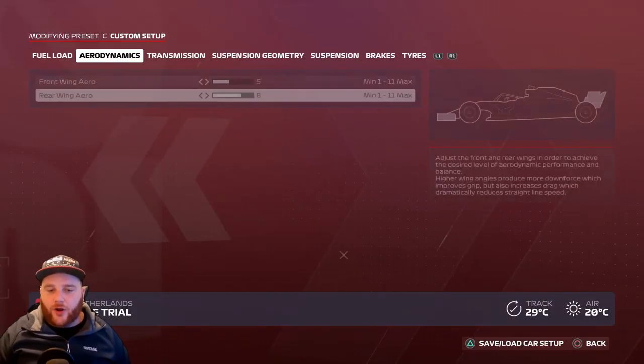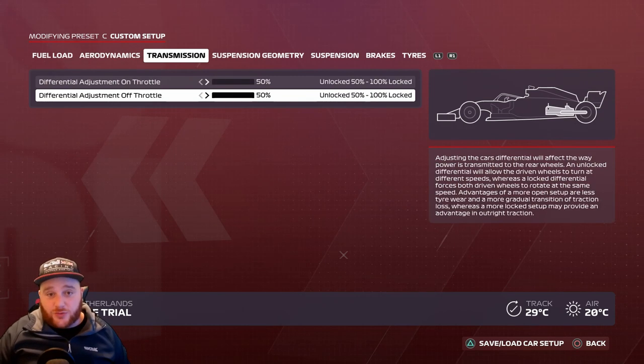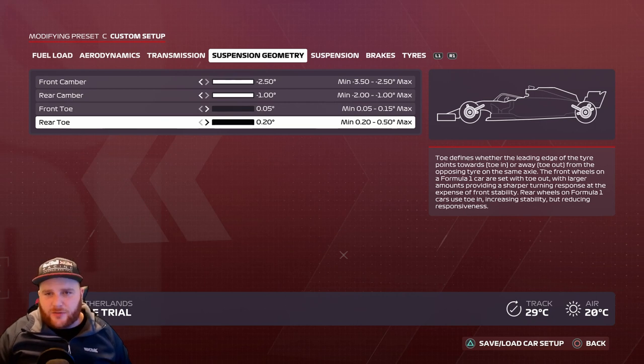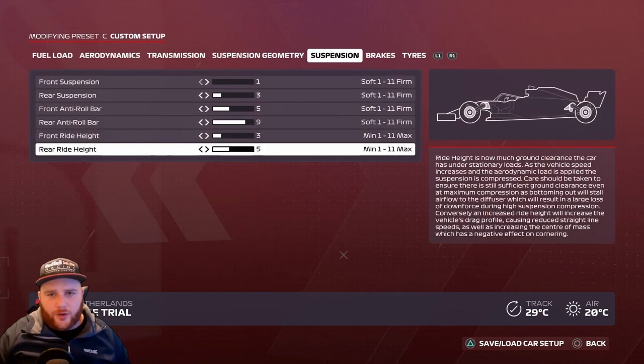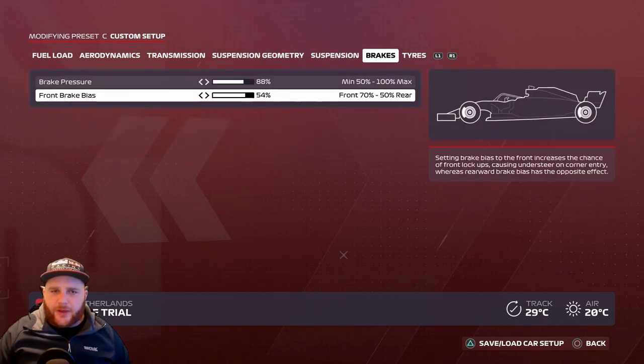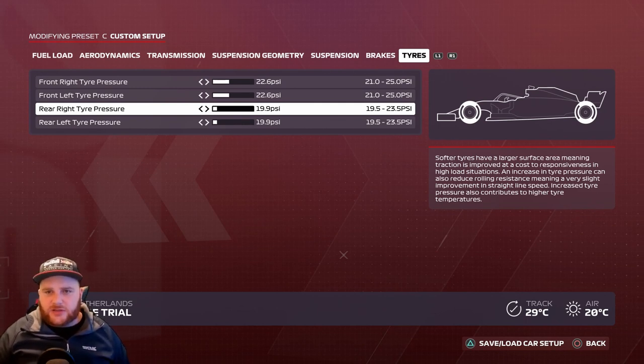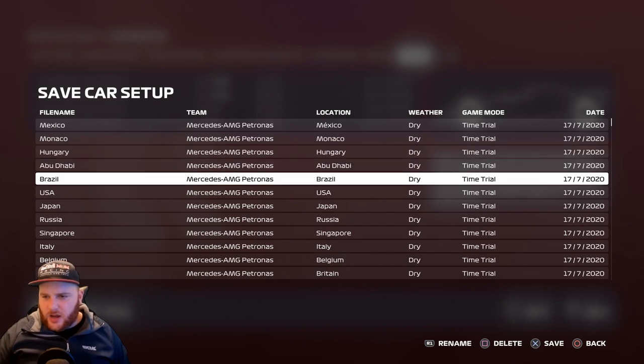Netherlands setup: Aerodynamics — front wing 5, rear wing 8. Transmission — 50 and 50. Suspension geometry — 2.50, 1.0, 0.05, 0.20. Suspension: 1, 3, 5, 9, 3, 5. Brake pressure 88%, front brake bias 54%. Tire pressures: front 22.6, front 22.6, rear 19.9, rear 19.9. Save it as 'Netherlands'.